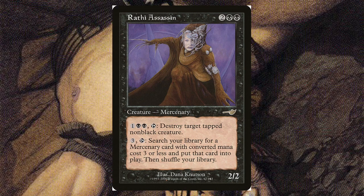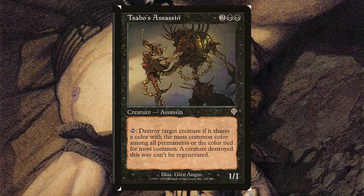Rothy Assassin — for two and two black, it's a 2/2 with two abilities. First, you can tap it plus pay one and two black to destroy target tapped non-black creature. Second, for three mana and tapping it, you can search your library for a mercenary card of mana cost three or less, put it into play, then shuffle your library. So if you're also playing a mercenary deck, it's a good synergy.